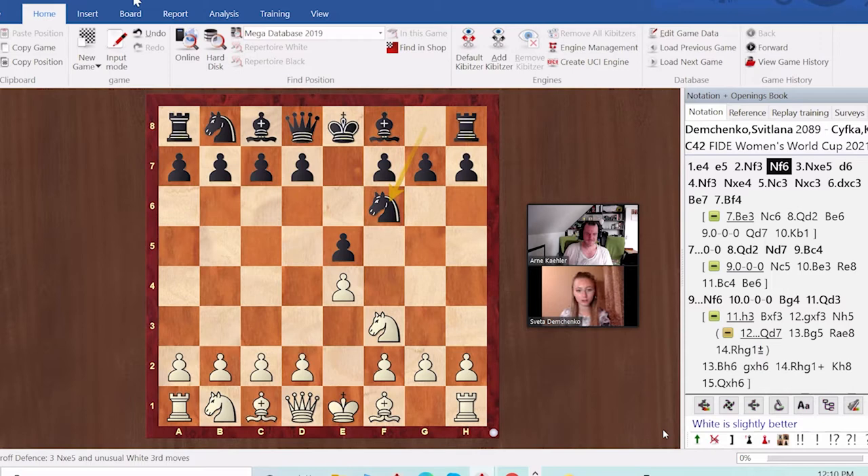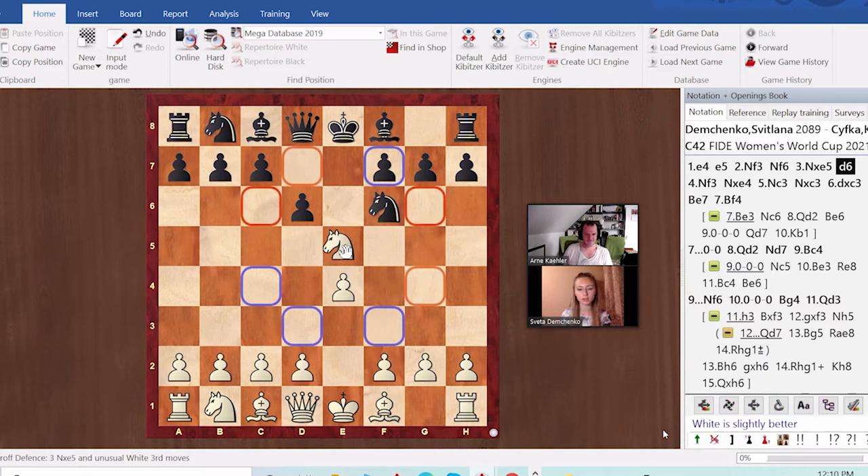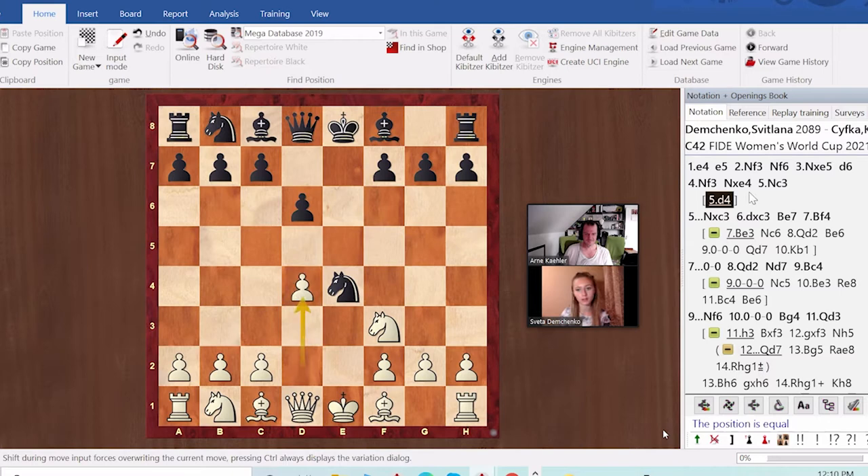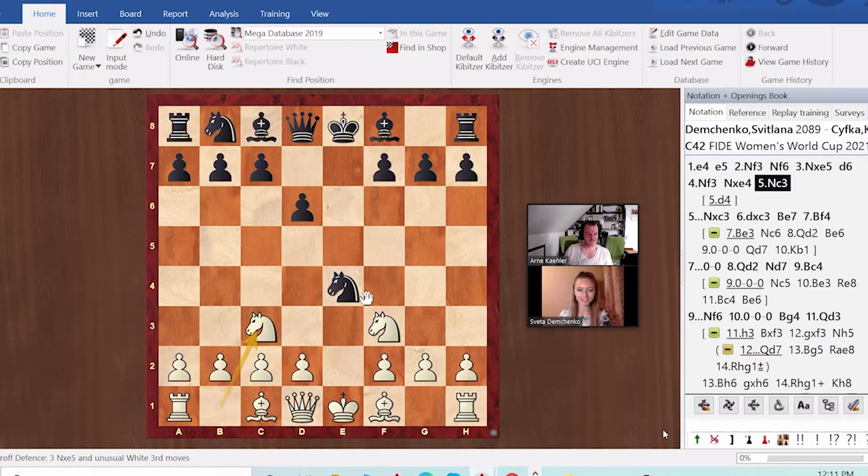There are many ways to react to the Petrov, some more aggressive than others. I played the main line — just taking on e5. In our playoff I actually didn't play this because she again played the Petrov in the rapid game playoff — I played knight c3 that time. But in this game I went for some line I knew. A common one is to play d4, or you can play d3 and then d4. I would play knight c3 — I love the double pawn and opening up the bishops if knight takes.